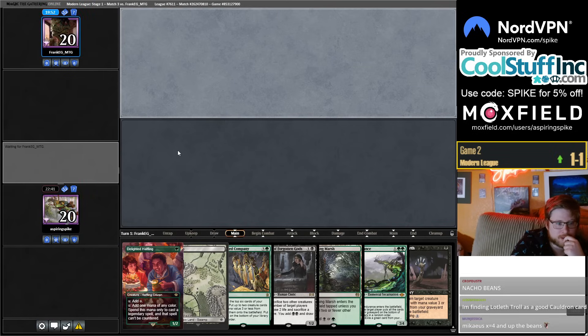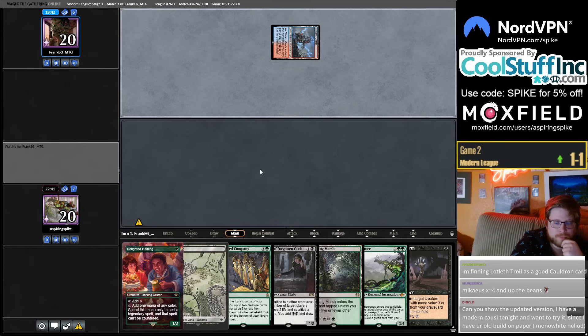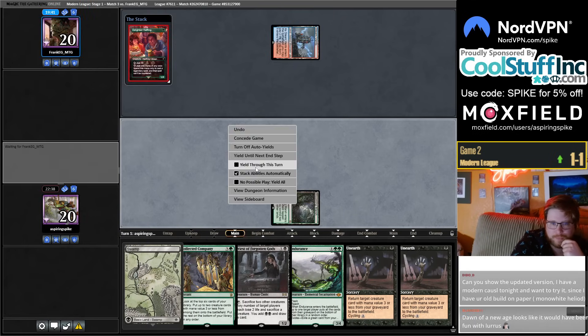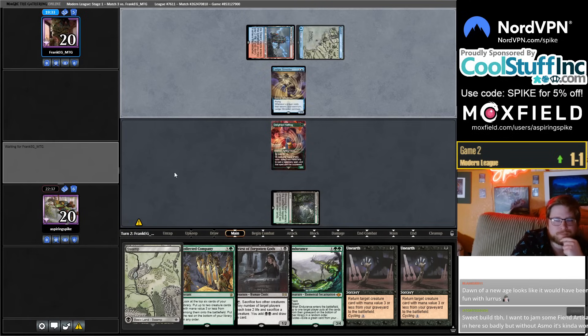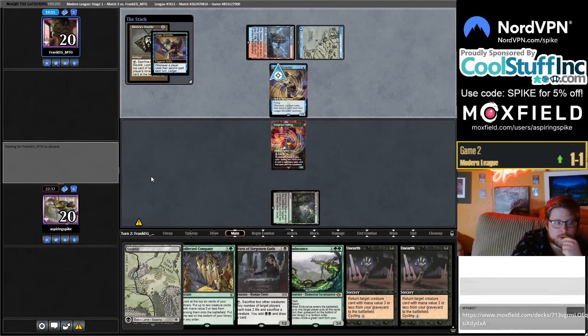Lotleth Troll is a good Cauldron card. I had a Zombie brew where I slotted Lotleth Troll in and I'm unsure on some of the slots. I had a different Lotleth Troll brew still being worked on — it's a little weird. It's a lot better with Tyvar and Asmo; I think it's significantly worse in this build, don't want to play it.